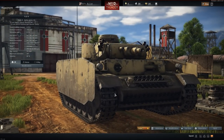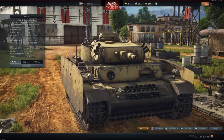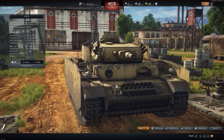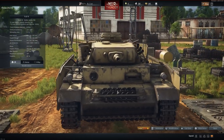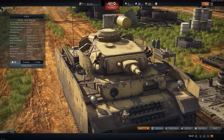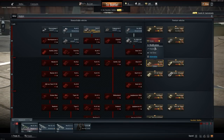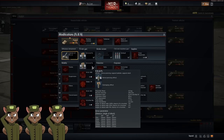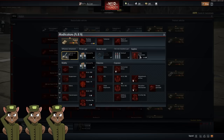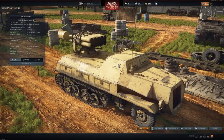Up next we have the Panzer III N for 1,000 golden eagles. It's a later-war 1943 variant designed to support infantry, with a very short 75mm cannon as primary armament. It's well-armored and maneuverable for a Panzer III, but the firepower is what most people will find lacking — it's very situational. Sometimes you'll immediately smite something, other times you get smited. We give it three squirrels. In real life this was not a tank-versus-tank design but a tank-versus-infantry design; personally I find this more as a novelty item.